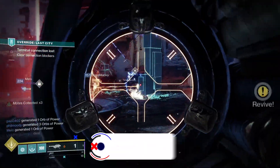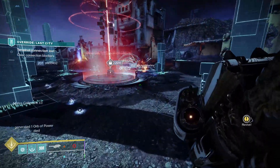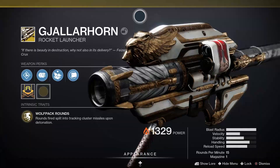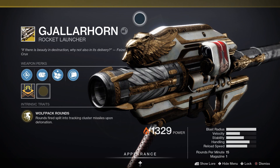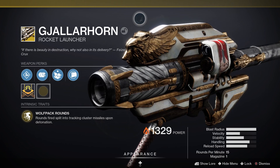Before we dive into how to get Gjallarhorn, let's have a look at the weapon itself. Gjallarhorn is an exotic power rocket launcher that fires solar damage and it comes with some pretty special perks.